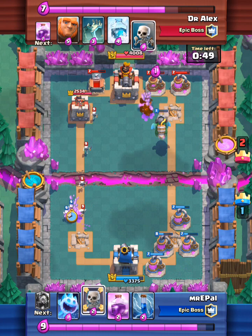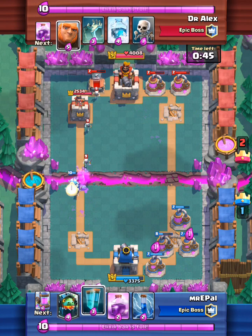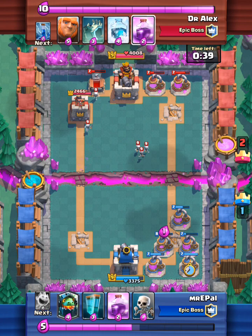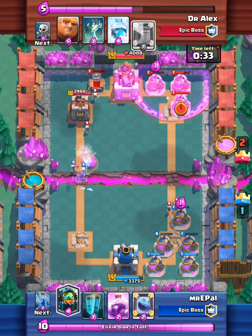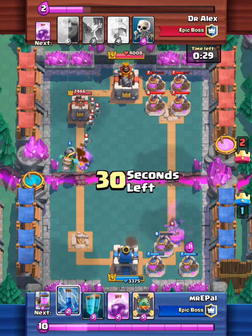I'm just trying to defend, trying to destroy that tombstone so I can use my inferno dragon to take out the other tower, but I get too distracted. So I put my skeletons, follow up with a push. Dr. Alex destroys one of my pumps, which I'm angry about.